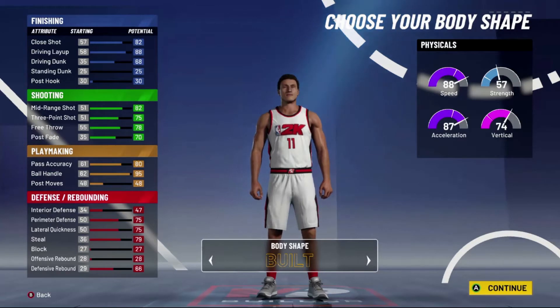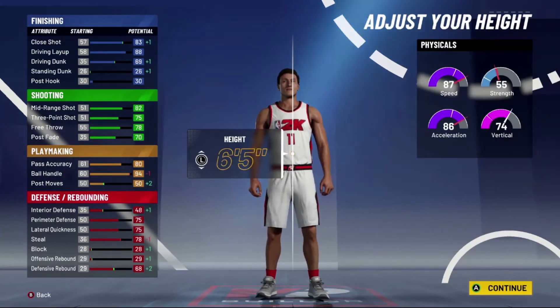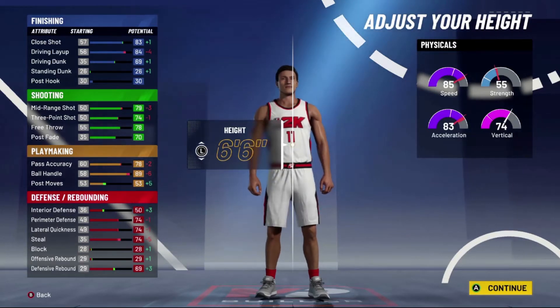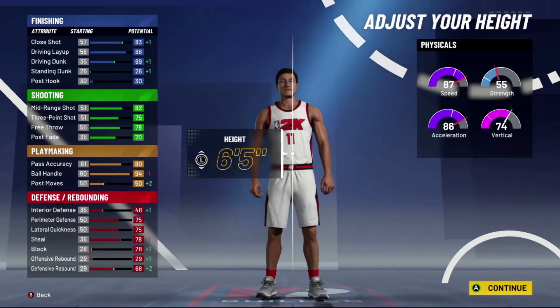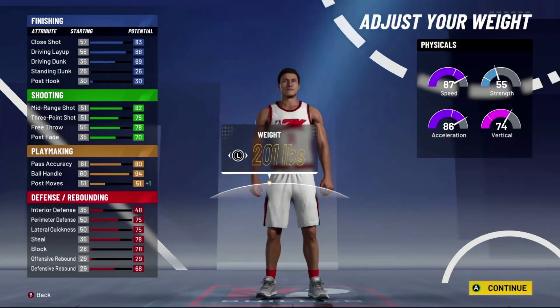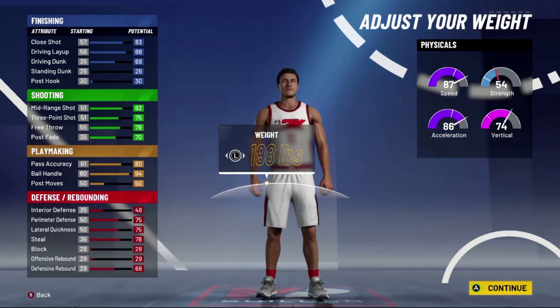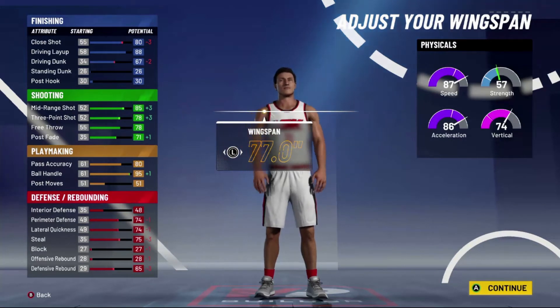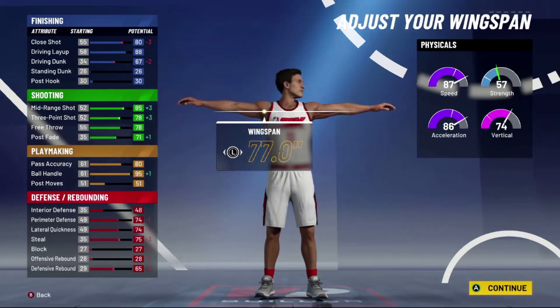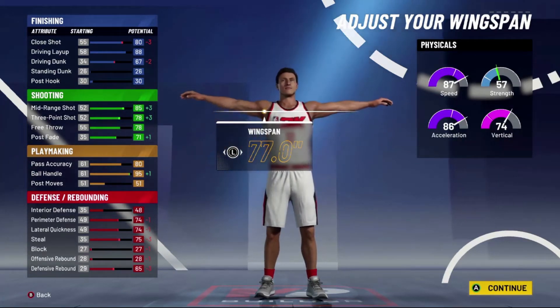Moving on to the body shape — this doesn't matter at all, pick whatever you want; I'm going to go with built. For height, we're going to go with 6'5". I'd like to go taller, but at 6'6" too many things start going down — ball handling drops by 6, shooting goes down, speed and acceleration all go down. 6'5" is the much better choice. For weight, I'm going to move it up 1 to 201 pounds just to get one extra point on post moves. I don't want to go higher because it brings down acceleration. For wingspan, bring it all the way down to make your guy as good a shooter as possible — this also brings up strength and doesn't affect defense too much.